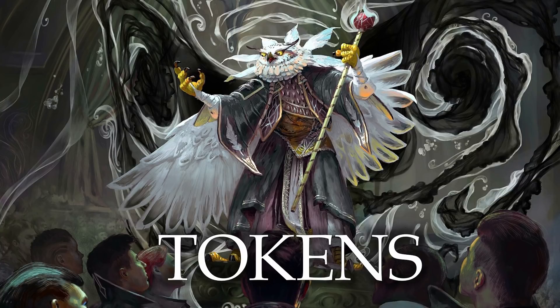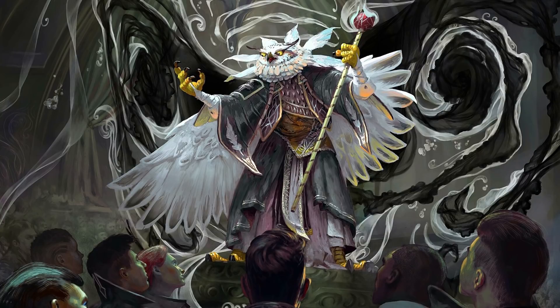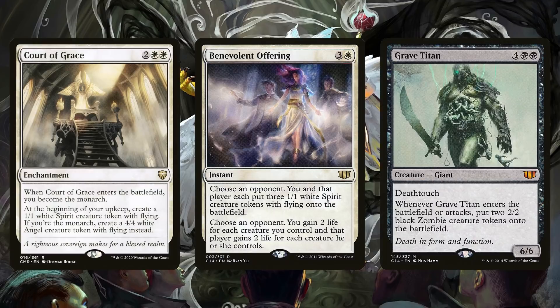We'd expect counters and tokens to exist really well in a Simic deck, so I love seeing an Orzhov version — and it has a ton of support. You can put in enchantments like Court of Grace or Bitterblossom, have instants or sorceries give you tokens as well. Benevolent Offering is in here because it's political, but you could just as easily play Lingering Souls. And then Grave Titan and other creatures that produce more creatures — Geist-Honored Monk, Hero of Bladehold, but I like Grave Titan creating those tokens.